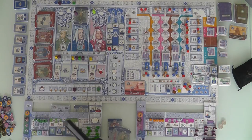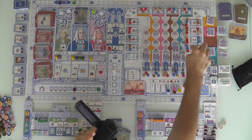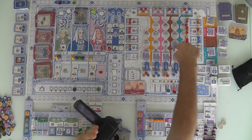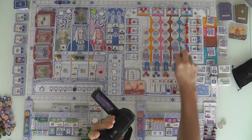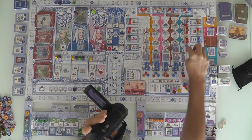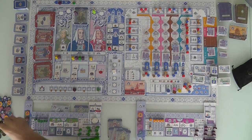When you build, you choose where you're going to build and you immediately claim one of the rubble cubes associated with that spot. She'll take this one and put it over here, starting to reduce that collection and reducing the cost of building here by 3. Now she's got to pay. The economy is at 4, so that's 4... 5, 6, 7, 8, 9, 10. It cost Jen exactly $10 — and that's exactly what she had. She is totally broke.